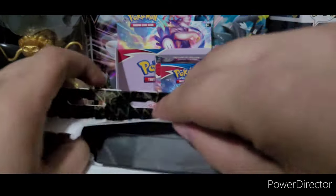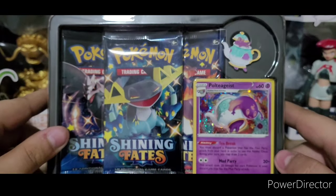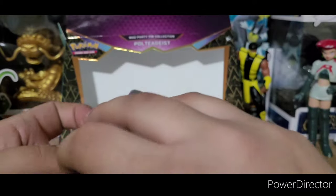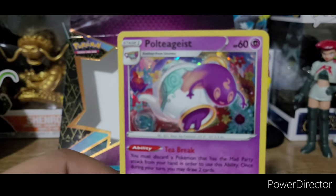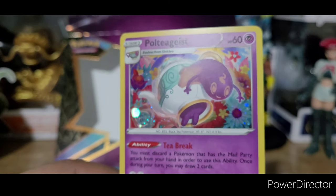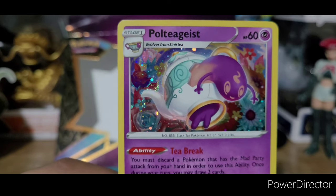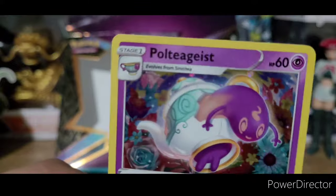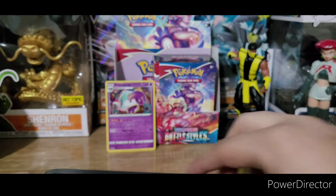We're gonna rip into the top of this box here — oh god, this feels expensive. It has a nice black plastic backing on here, so that's cool. Then we got the promo card looking really nice. Out of all the Pokemon that are based off real life objects, I think I like Poltergeist the most — I don't like Klefki though. It's got its ability Tea Break and Mad Party — it's a nice card. We're gonna put that in the back as a pull and count it because it's a nice hollow.